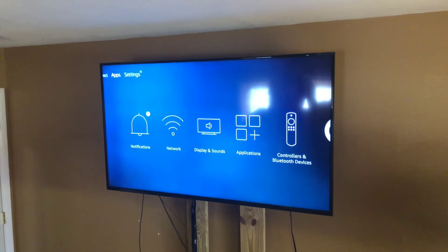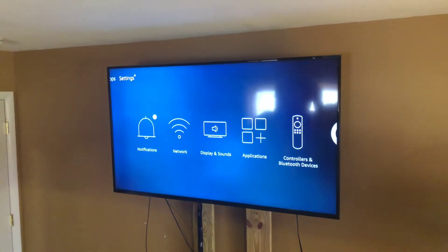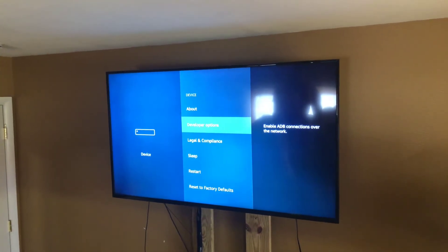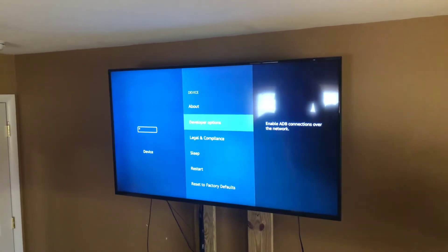From the home screen, go all the way over to Settings, then go down and over to Device, then Developer Options. Make sure both of those are turned on, then go back.